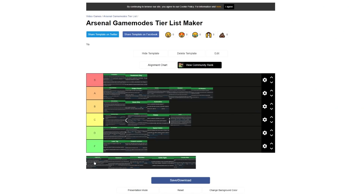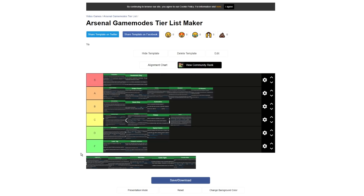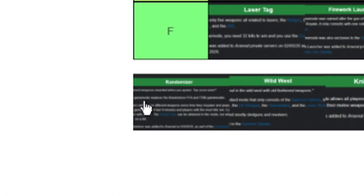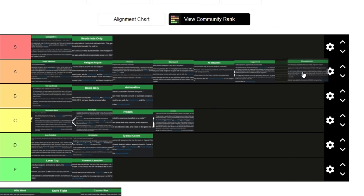Juggernaut is a really fun mode and actually one of my favorite Arsenal modes. The only issue is that some weapons in Juggernaut don't work for some reason — they're glitched or broken. Besides that though, it's a very solid mode and I love playing it, so I'm giving this one an A tier. Randomizer is also a lot of fun. It's annoying when you get terrible weapons because you have to reset, but it's fun to try to set records. Randomizer is also an A tier.